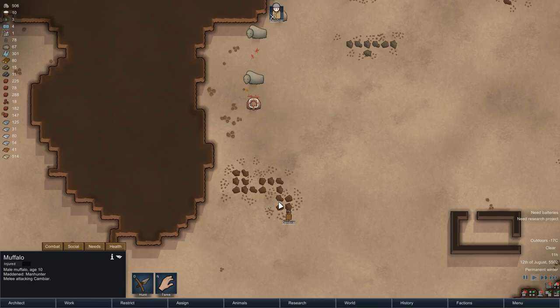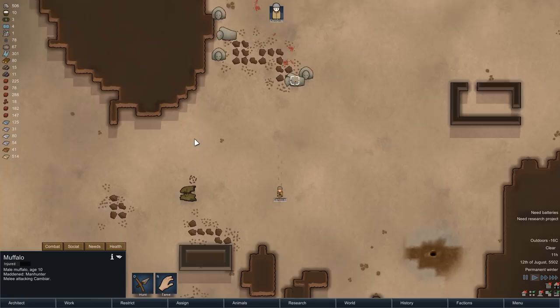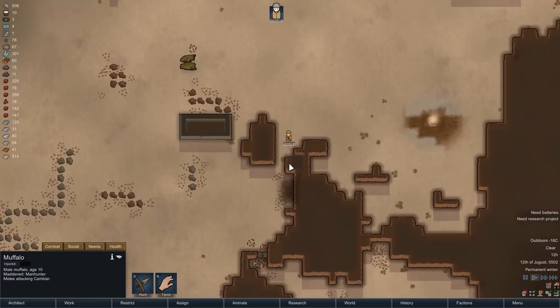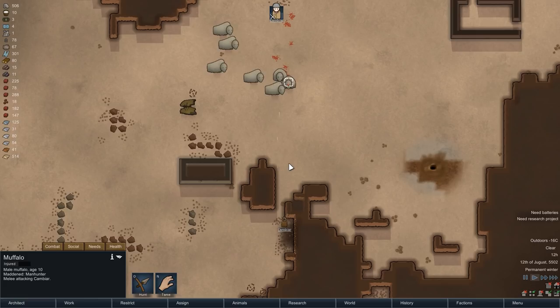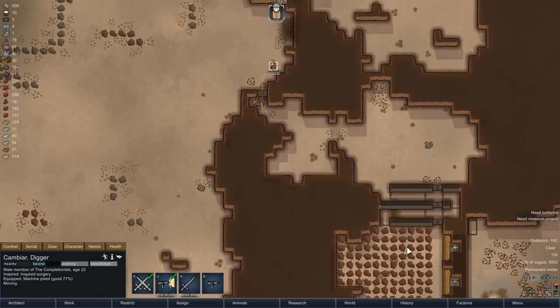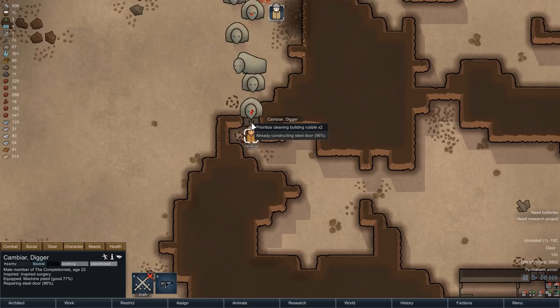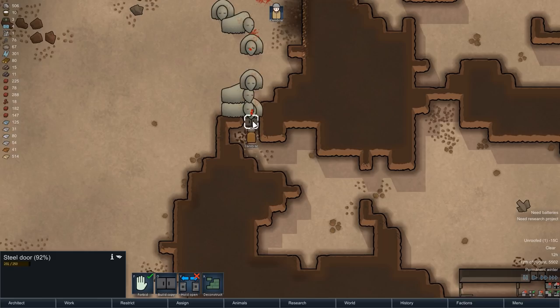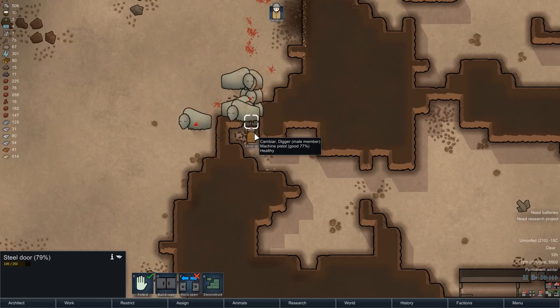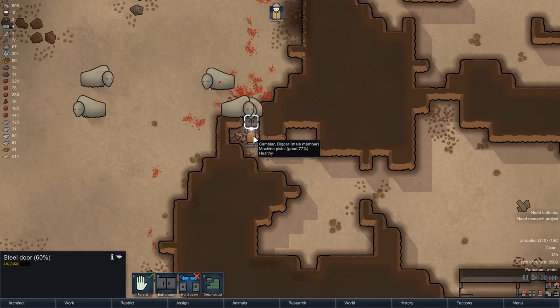With the first muffalo we already achieved that, and maybe we can manage to hurt a few more. I think that's two injured muffalos now and that's enough — they are getting a bit too close for my comfort, so let's retreat behind the locked doors. For a few moments the muffalos will start battering against it, so we should stay close to immediately get started with the necessary repairs. The muffalos have buggered off, two of them will sooner or later die to their injuries, and Cambia can continue with his business.